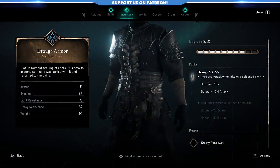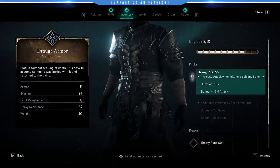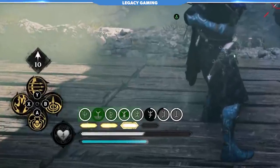Since this is a poison-themed build, the first thing you'll think about is the Draugr set, and we are using two pieces: the hood and the chest piece. Weight isn't really a concern here. The good thing about the Draugr set is the effect — it increases your attack when hitting a poisoned enemy, giving you a plus-ten attack buff. You're going to get that pretty much all the time. When I show the gameplay, look in the bottom-left corner at all those rune markers above my health bar showing how many buffs are active.